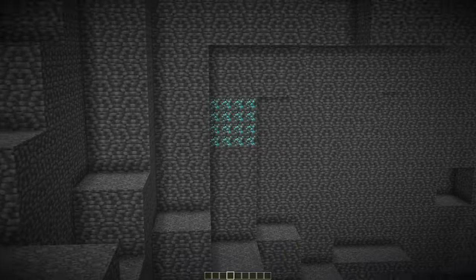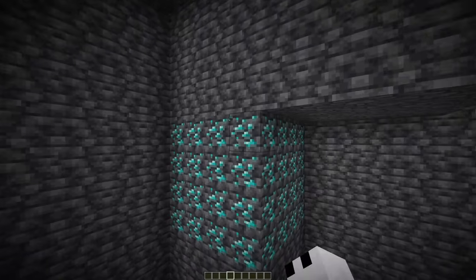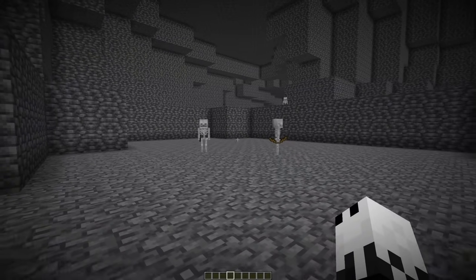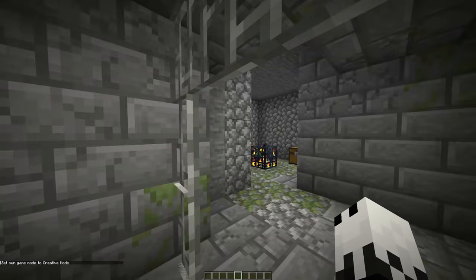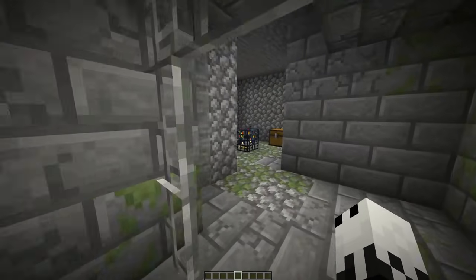If we look over here, that is like a whole stack of diamonds every ore. And if I mine this out, there's a whole other stack right behind it. If you fall down here and there's a skeleton, how are you going to get away from that thing? You'd have to mine all the way up. Looks like we're actually getting a bit of a double feature here — we've got the stronghold right here and also this little dungeon.